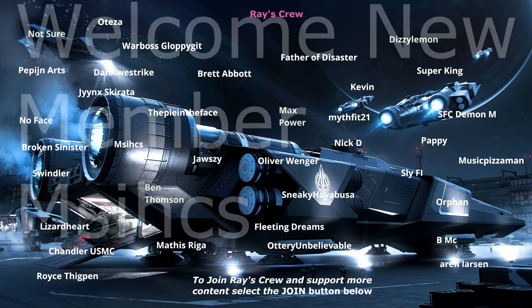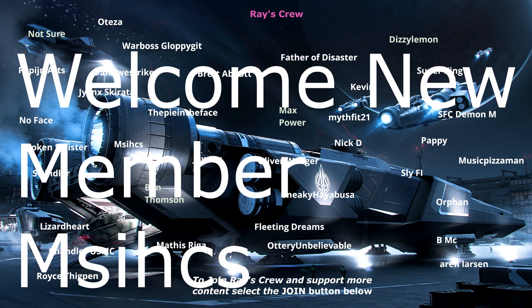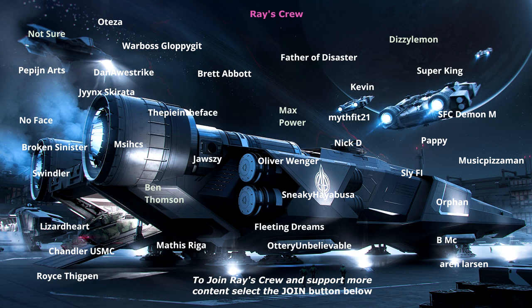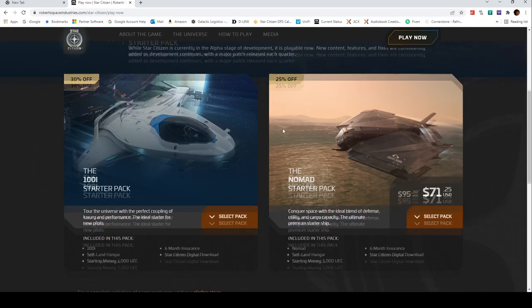In some respects, doing this is particularly tricky because there's a sale going on right now, and there will undoubtedly be future sales too. So I'm going to base this video on their non-sale prices, since I don't want to have a video that will be instantly outdated. A lot of videos on starter ships simply try to compare the two on the Getting Started page on the RSI website, which is simply the tip of the iceberg.